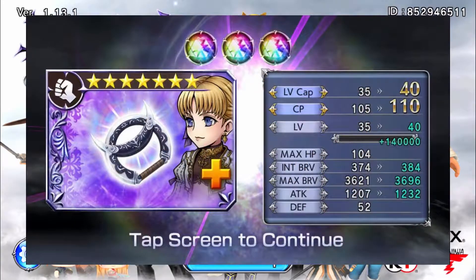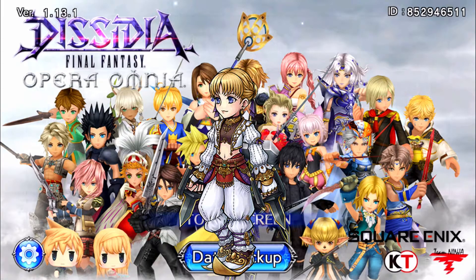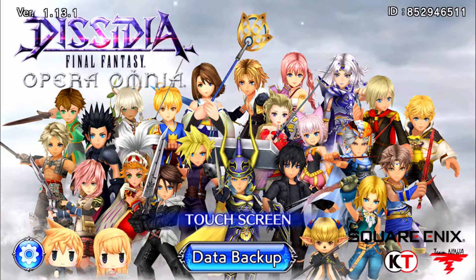Hey there, so I purpled Aphmau. Aphmau is a support unit who offers offensive auras as well as offensive and defensive frame buffs, and in this video I'll be talking about her base kit, her EX plus limit breaks, and what she overall offers to team building. Stick around if you're interested.